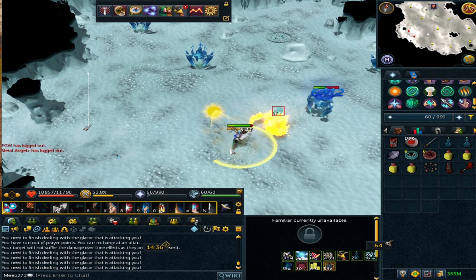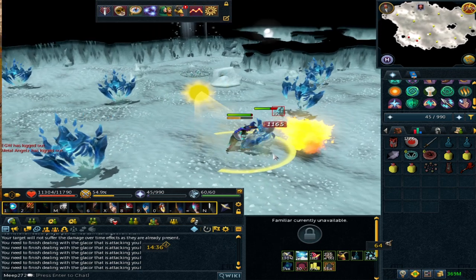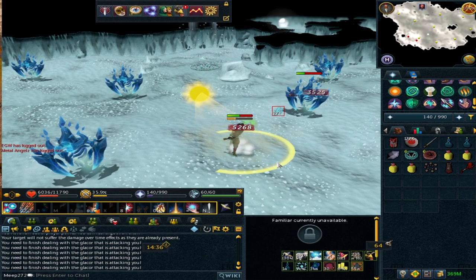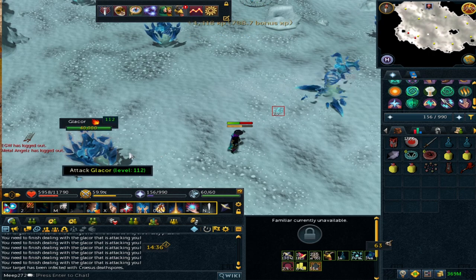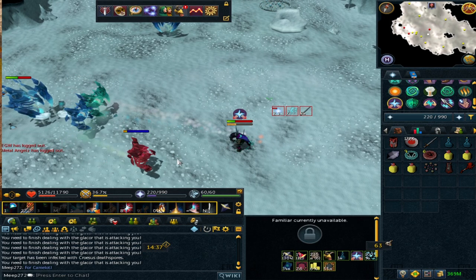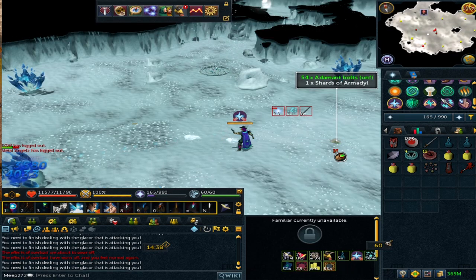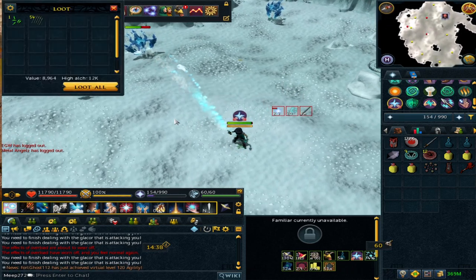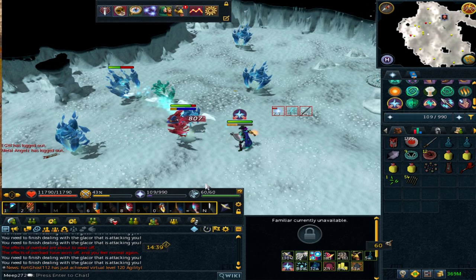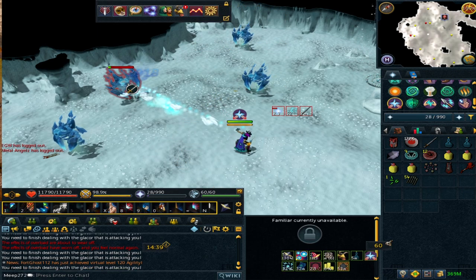To recap the minions: the red Glacyte is the exploding one with a countdown bar — kill it before it maxes out. The enduring blue Glacyte has very high defense when close to the main Glacor. The green Glacyte is the prayer-sapping one and will drain your prayer very fast. There's also the Glacor special where it roots you in place — just run and it won't hold you for long. Our first shard of Armadyl dropped in 10 kills, which is roughly the rate you're looking for, evening out over time. You're looking at a battlestaff roughly every 1,000 kills.